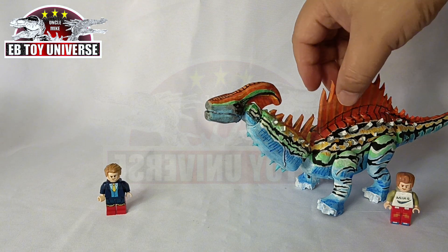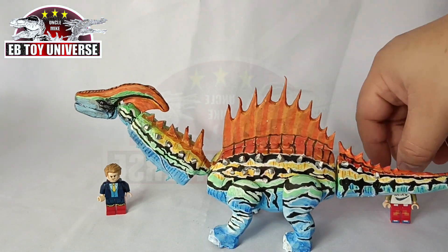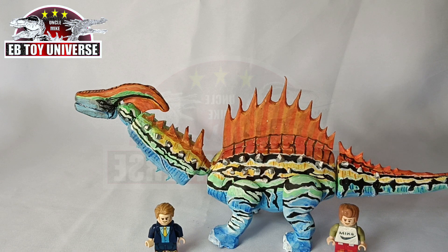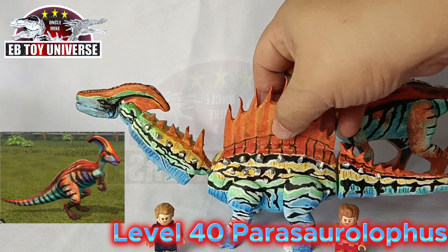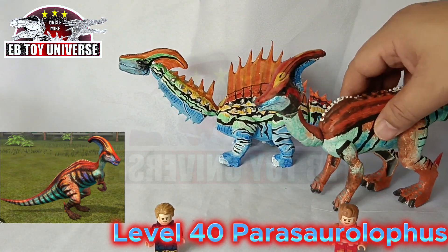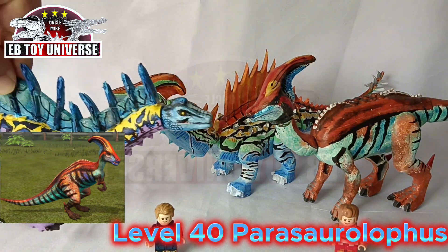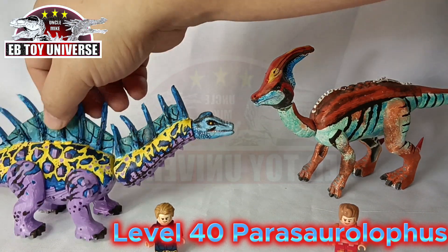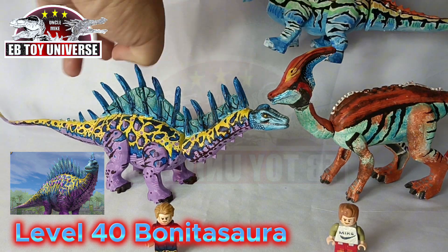At next, since this is a hybrid, we need two of the species where it got its DNA. First, we have the Parasaurolopus, where it got its head. Definitely the crest was from this Parasaurolopus from that picture. And of course, the other half is the Bonitasaurus, where the Parasaur got its length and the whole thing, except for the head, to be exact.